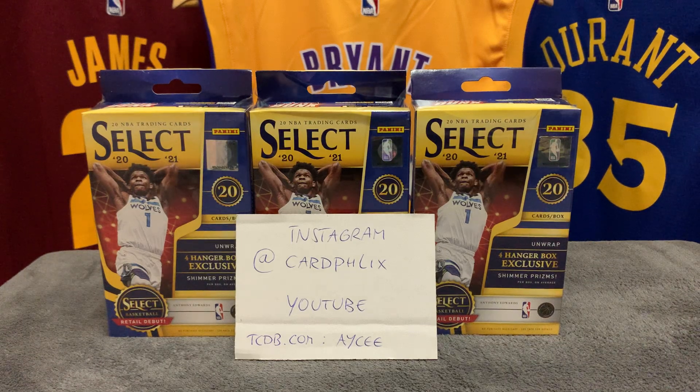What's up guys, welcome back to the Card Flick channel. Basketball is back — finally, finally, finally! Some cool games in the first week already: Steph going off for 46, Ja with 40 against the Lakers, Jalen Green hitting 30. The rookie — I mean, what's going on? I love it! Yeah, what a better way to celebrate than with three nice little Select hangers.